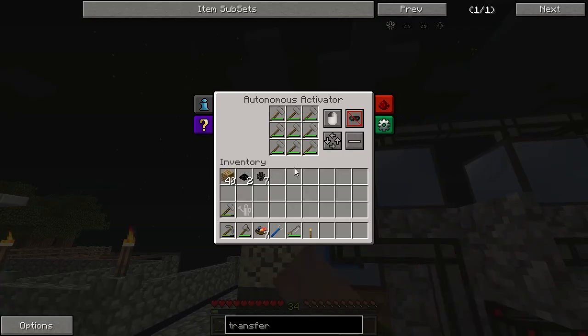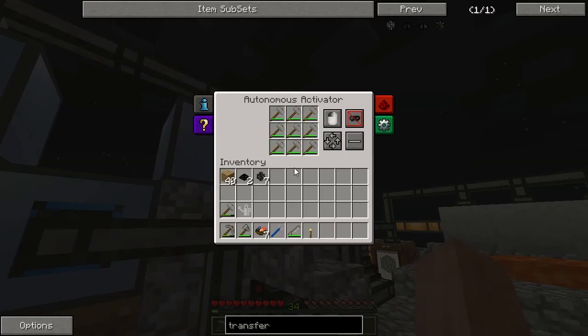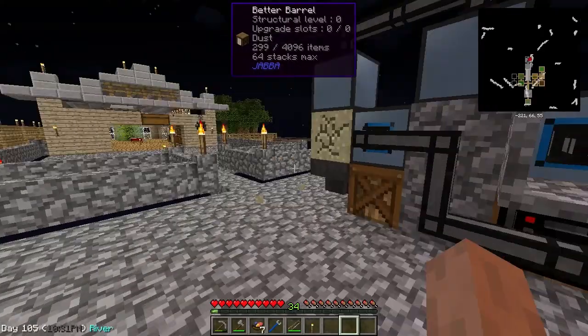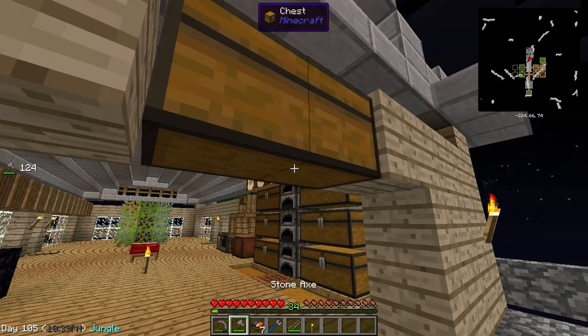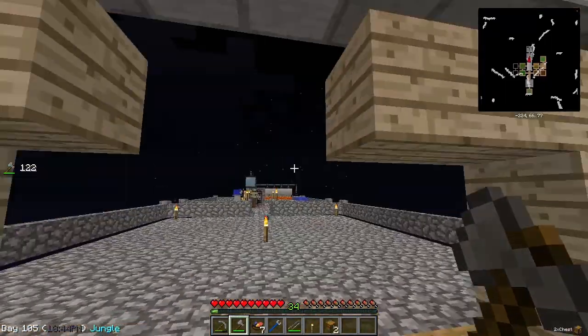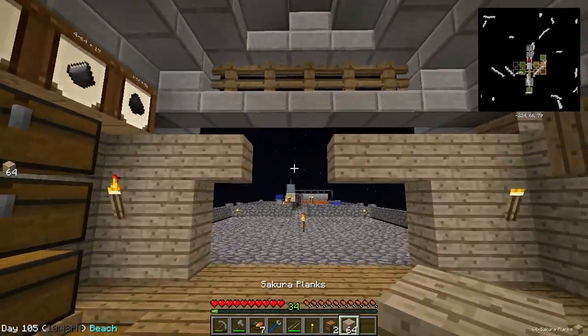The only other thing we're going to need to worry about is auto-crafting the hammers — getting the hammers set up so that they are automatically being crafted. That's one of the reasons why I want to get into dark craft, because there is definitely an item there that will help us. It's called the item card, and once we get to that point, we can try to address that issue.